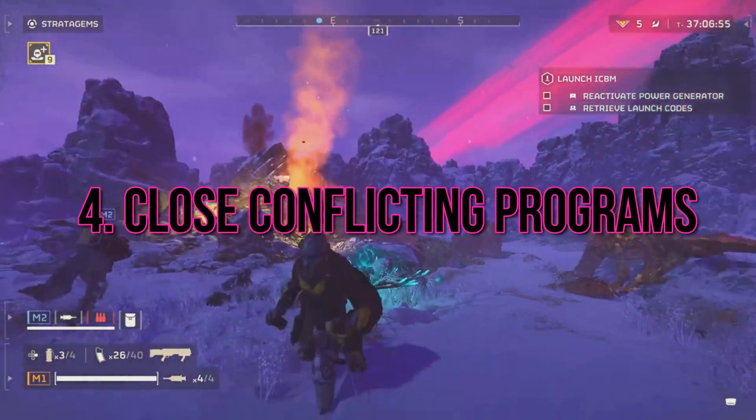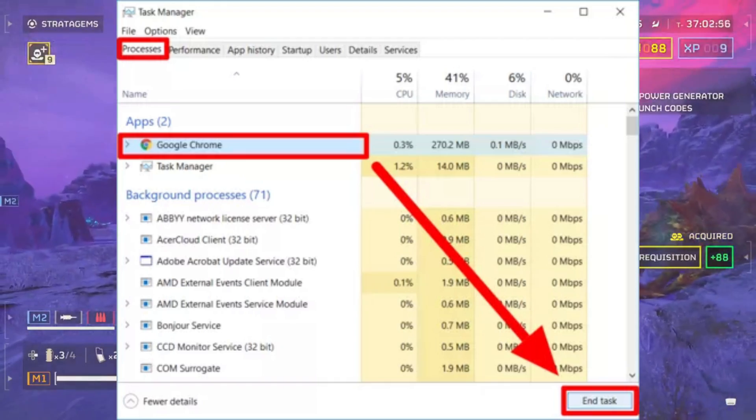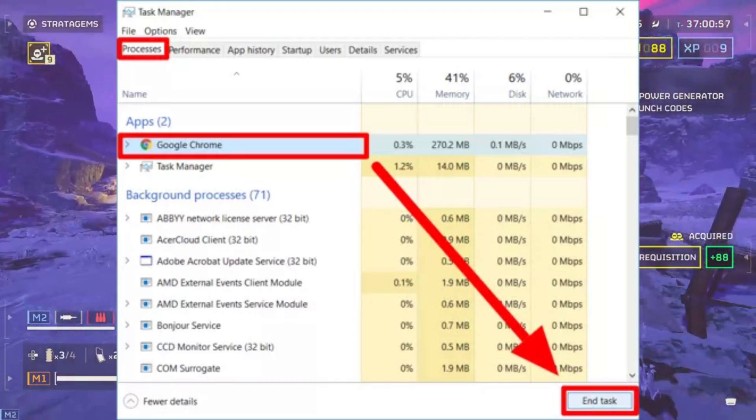4. Close conflicting programs. Overlays like Discord can sometimes interfere with gameplay. Temporarily disable them to see if it resolves the issue.